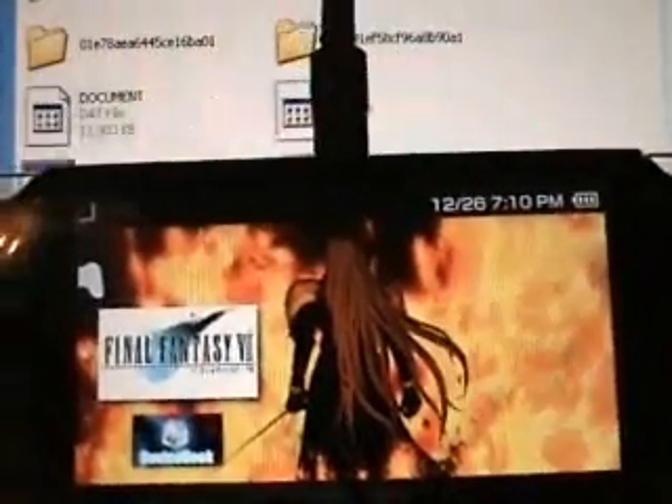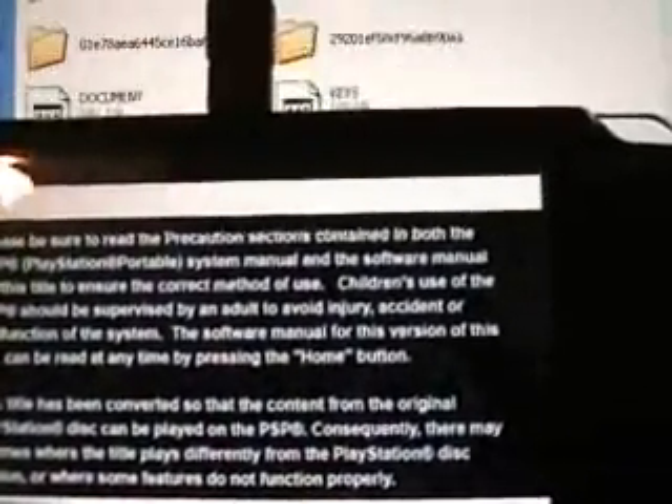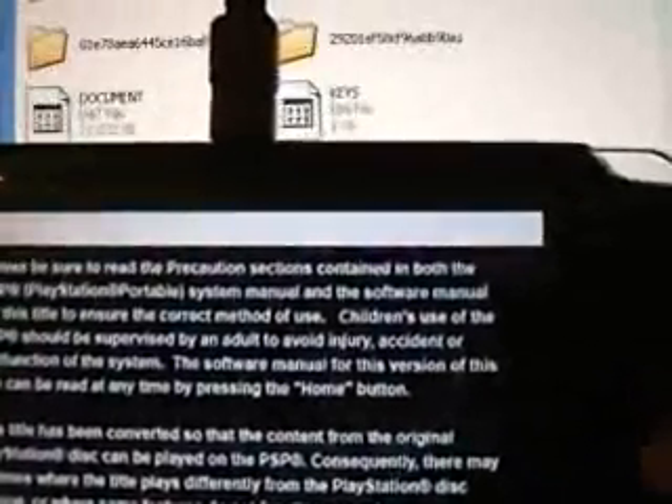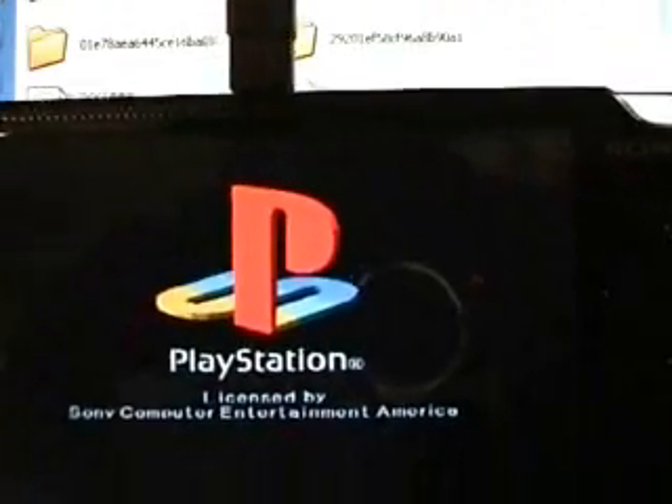You can't see the pic zero because I used the transparent one. That was the 310 by 180 pixel image. Normally it would go right here and tell information about the game, but I don't need that — I already know what it is. What you want to do is hit X to run it, and it'll give you the precaution about using the PSP and information about how the converted title may not be the same as the original.